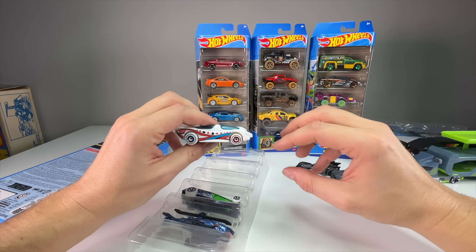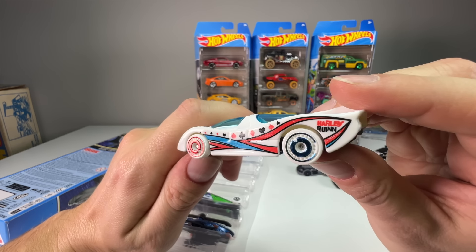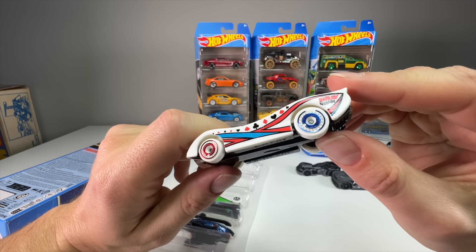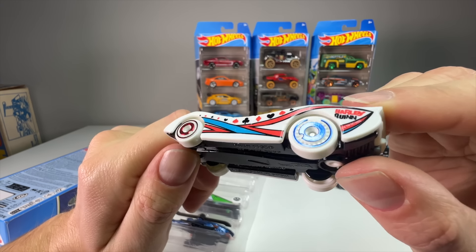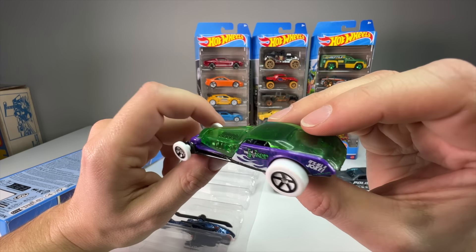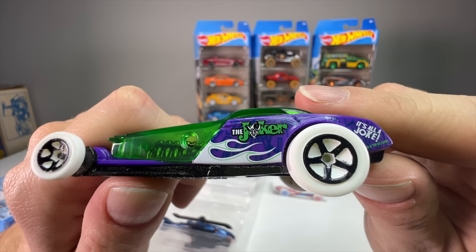I feel like they've started incorporating more character cars into these lines — that's a Joker car right there. So you have the Batmobile, Gotham Police, the Bat Copter, two Bat vehicles like a town car, and then two cars for the bad guys — very cool. Harley Quinn's car is red and black, matching her style. It's a metal chassis with plastic body; the white and red and blue wheels go with that full Harley Quinn clown look. Not my absolute favorite but I like the paint job. Next is the High Roller in a Joker theme — and this looks pretty cool.